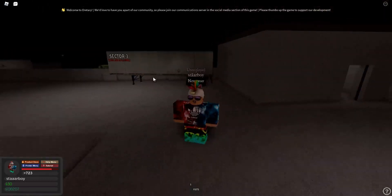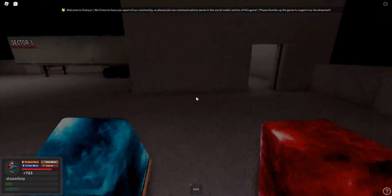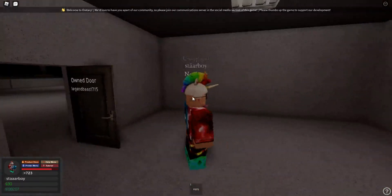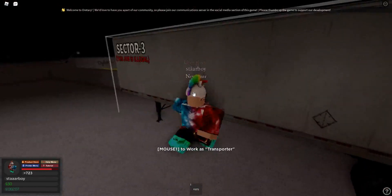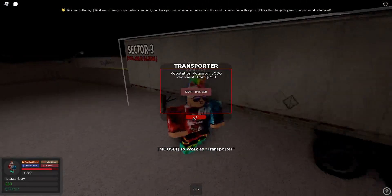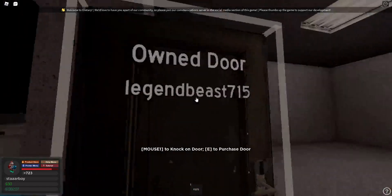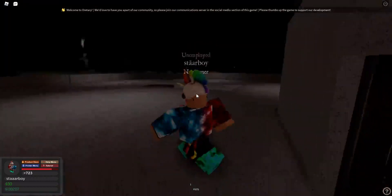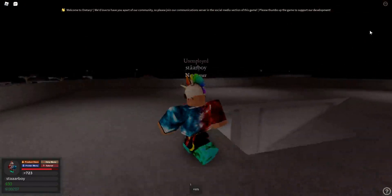This is also a good printer location because you can have a good hideout right here. A downside is that people come to get this job which is pretty popular and pays a lot, so people will be around frequently. The door is kind of expensive at $6,000, but you don't really need to buy it. That is another location.